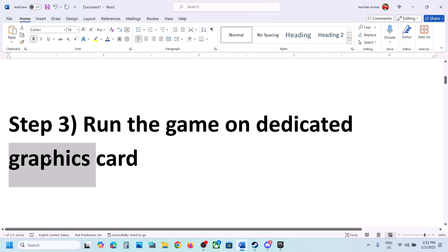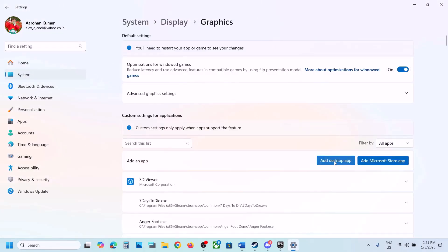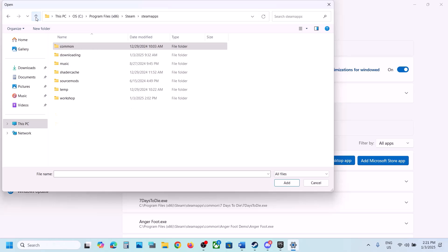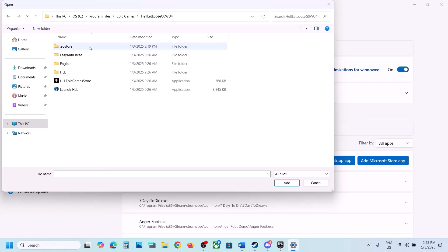The next step is to run the game on the dedicated graphics card. Type Graphics Settings in the Windows search box and open Graphics Settings. Click Add Desktop App and go to the game installation folder. Steam users can navigate to the Steam game folder. Epic Games users go to Program Files, open Epic Games, open the game folder, select the game exe file, and click Add.